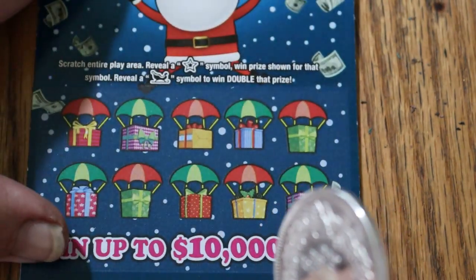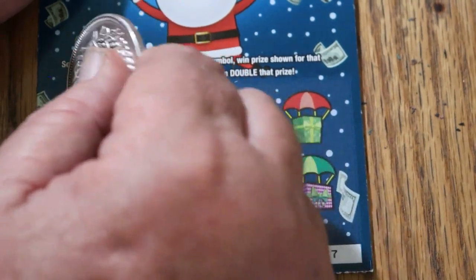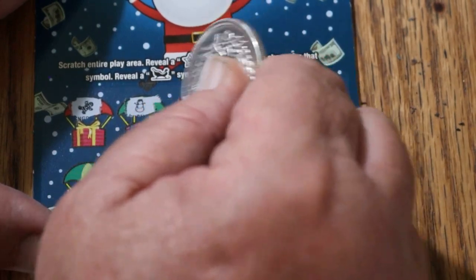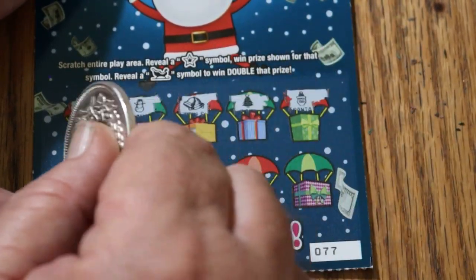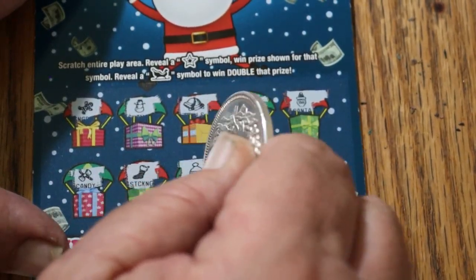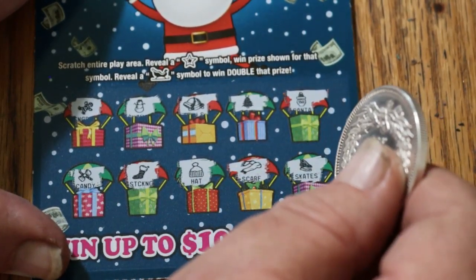Ticket 77. Gingerbread man, snowman, bells, tree, Santa, candy, stockings, a hat, scarf, and skates.